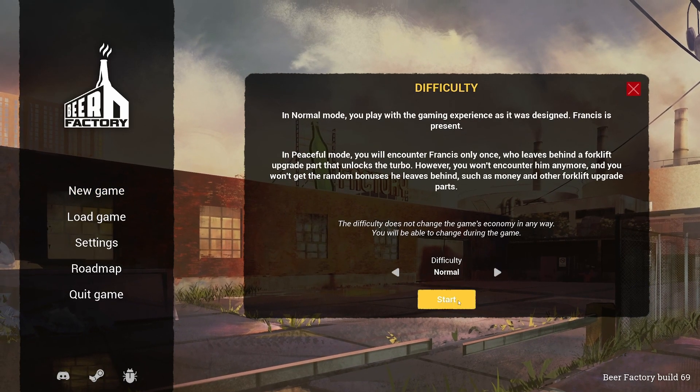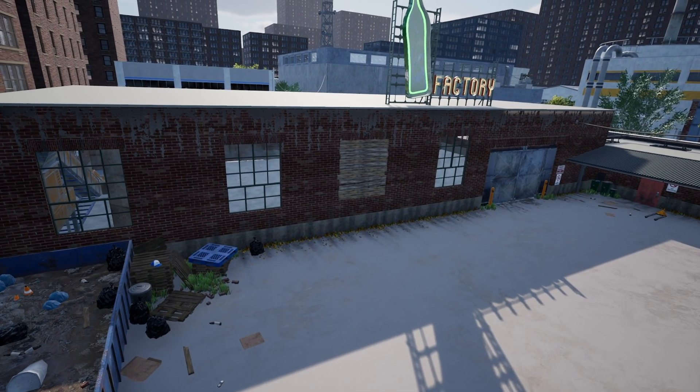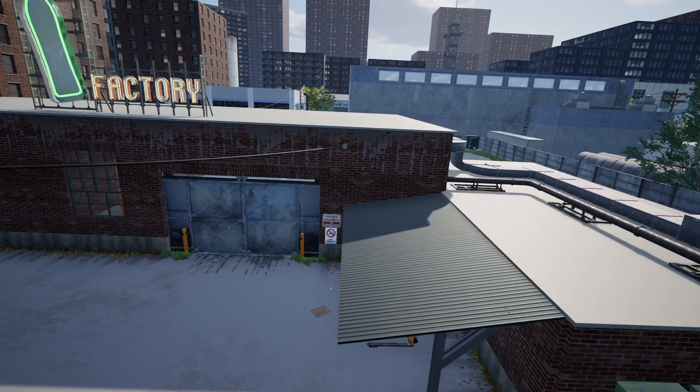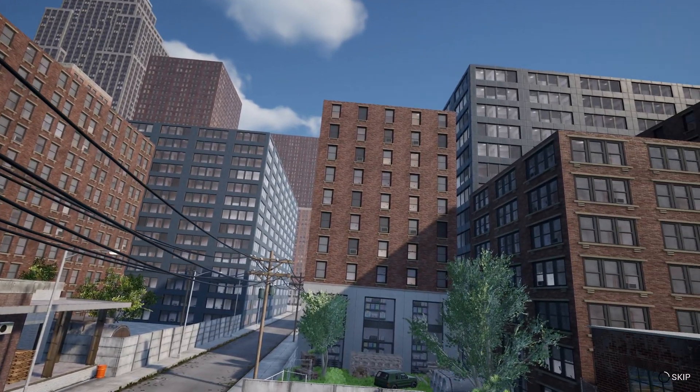We're going to start a new game and play it as normal. There's a character they call Francis — took me a while to work out how to move him on. He's a resident of this new factory, so we're going to encourage Francis to leave and then start setting the factory up to make some beer. This is all just the introduction.